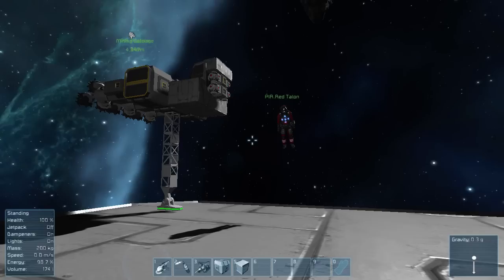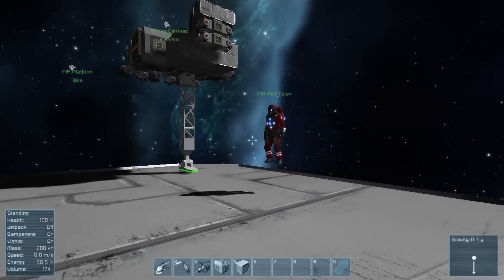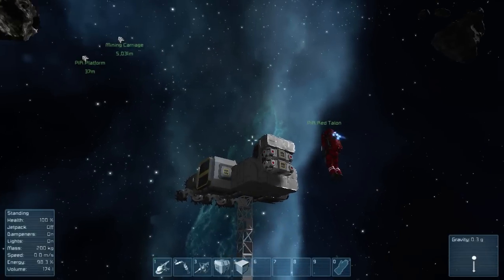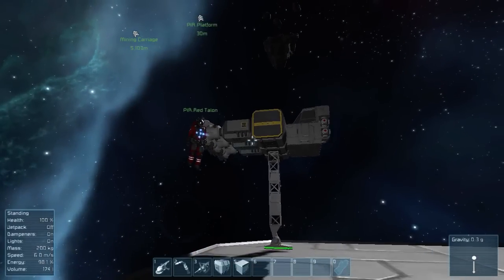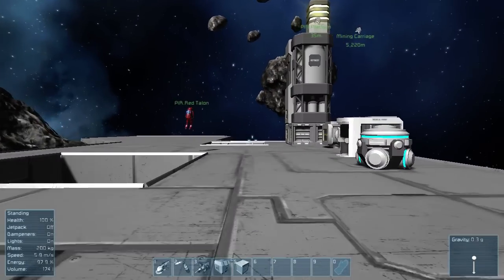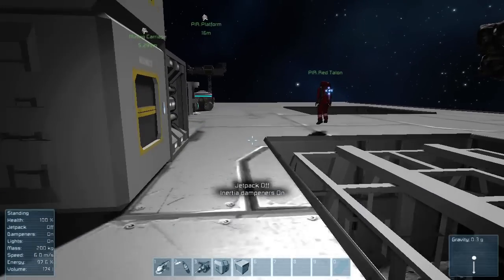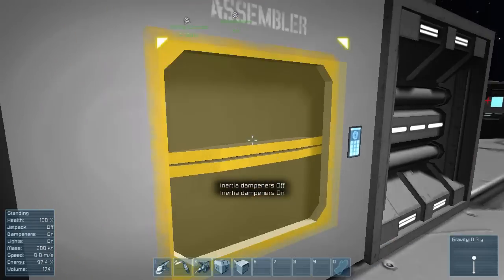Welcome everyone! Once again, this is Everyone Loves Pirates and we are playing Space Engineers with Red Talon. Say hi Red Talon. Last episode, what did we do? We basically just got the small ship for drilling started, but we ran out of parts because we started with bare bones stuff. So we went ahead and drilled for spare parts — that took a while. But now we should be set for at least a couple minutes, hopefully enough to build this ship and give us a good head start.